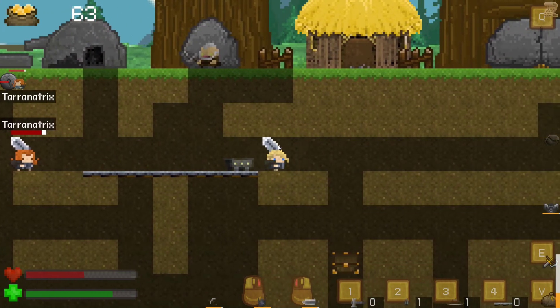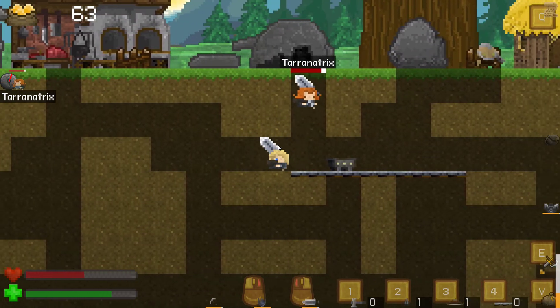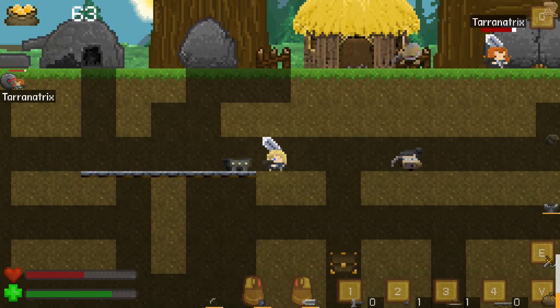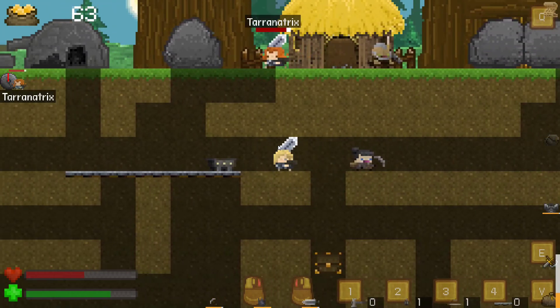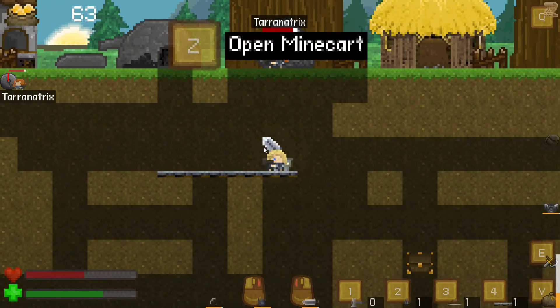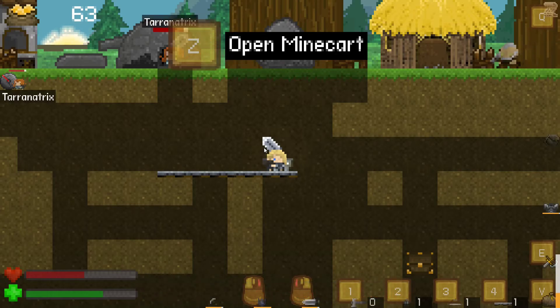This seems like a pretty good stopping point. We have a mining cart now, which doesn't seem to be that useful yet. Maybe we can put ores in there or something. It was the miner's quest right there. We've turned in the mission. You can make one too - it just takes some iron bars. This is probably a good stopping point. We need more iron, I think.